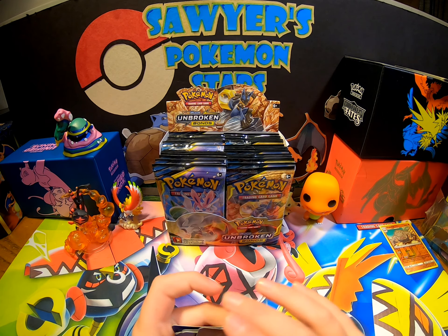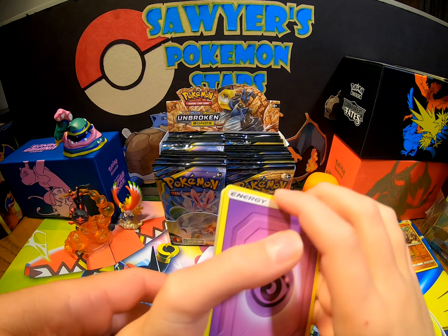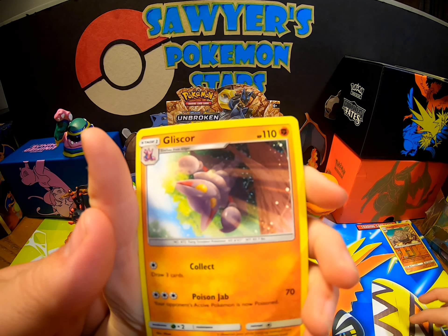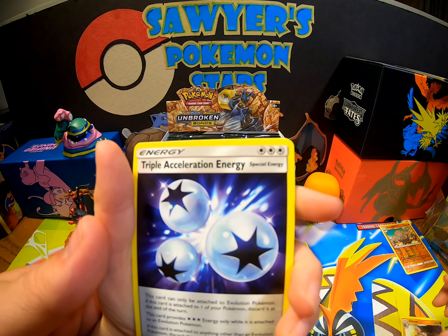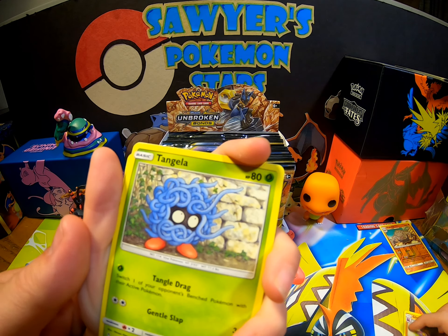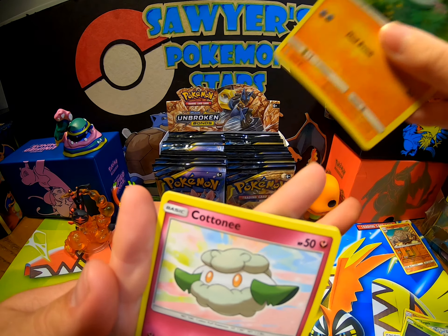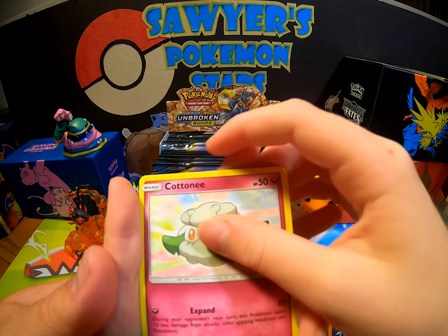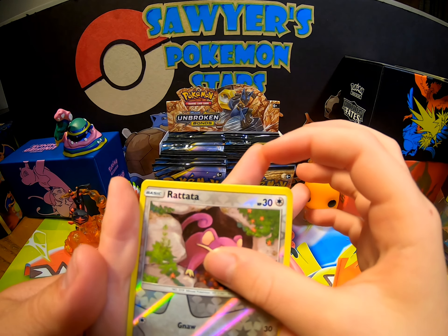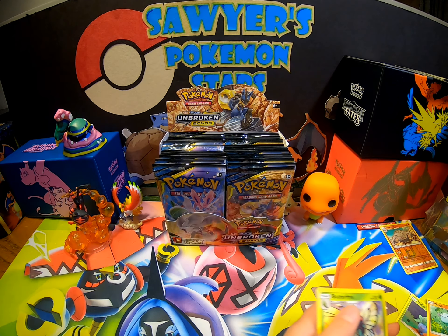So this is your third pack. Psychic Energy, Lairon, Lileep, Triple Acceleration Energy — very good — Tangela, Drowzee, Whooper, Cottonee, Thundurus, reverse Rattata, and a Butterfree.